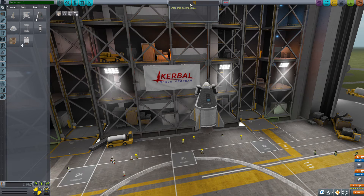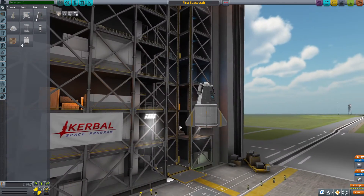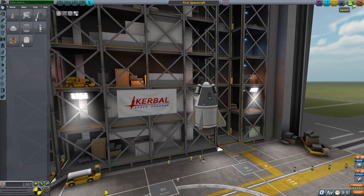Let's rename the craft to 'First Spacecraft' — that may or may not actually be a spacecraft. Since we're technically done with the first spacecraft, let's just launch it and see what happens. Hopefully nothing bad happens, but if something bad happens like what Jeb usually does, we can just revert the flight.